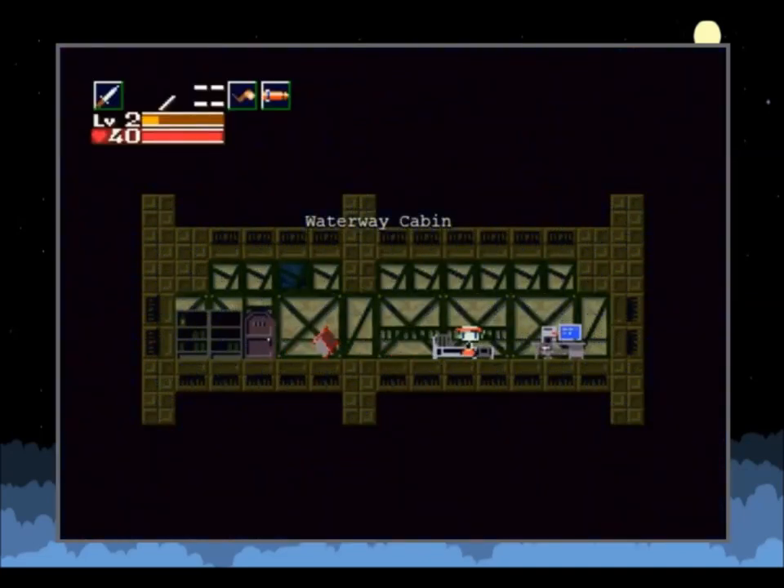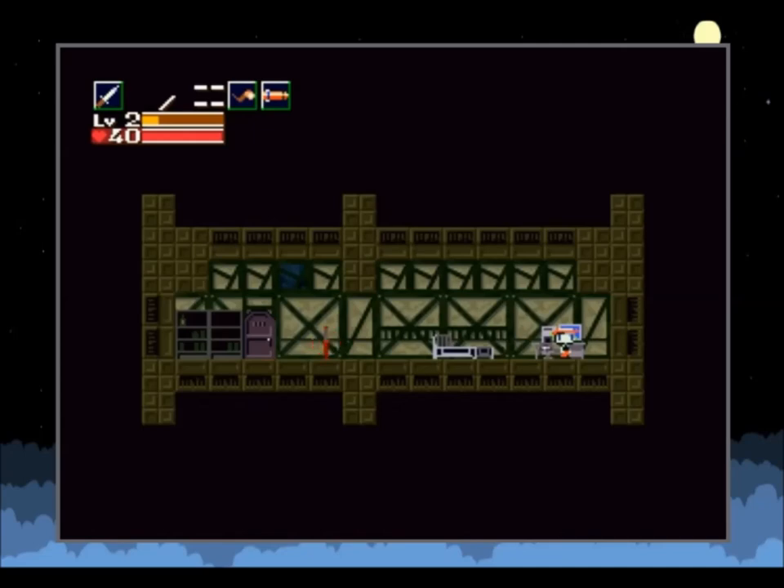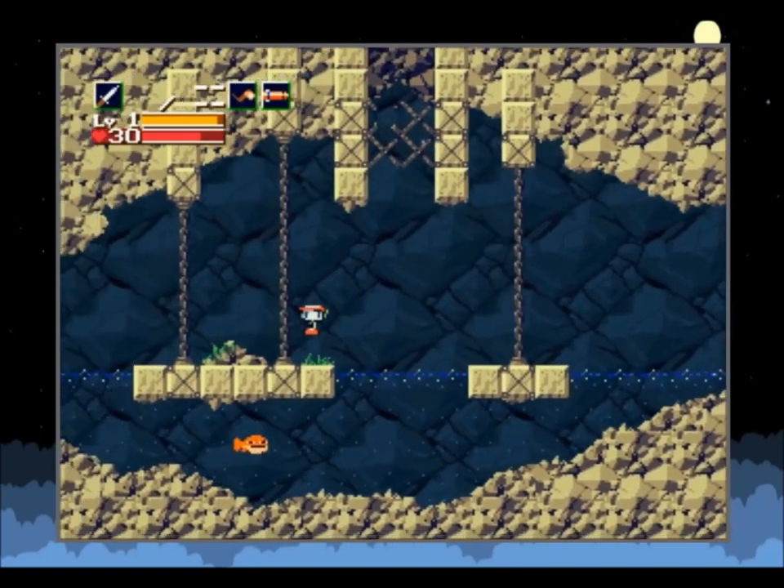Thankfully the developer wasn't sadistic enough to hide any life capsules or missile increases in the waterway. But if you enter the waterworks cabin without Curly and check the computer, rather than telling you there's a notebook on the shelf that teaches you how to drain robots, you'll get this message: '4th of August 2000 — whatever. Wife bore child.' I have no idea what that means, but it's just an interesting little thing. That message only appears if Curly died in the Core room.